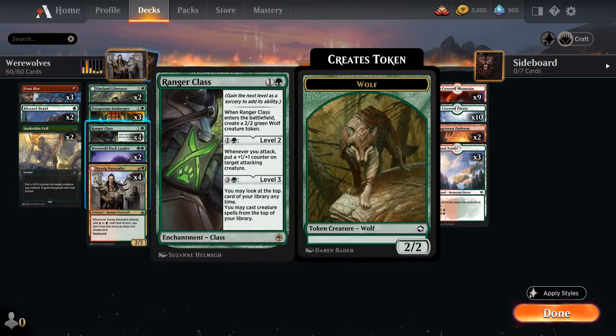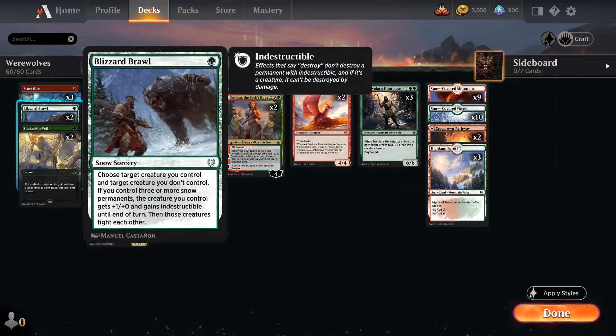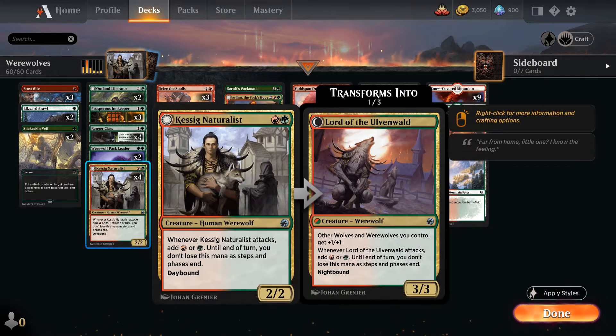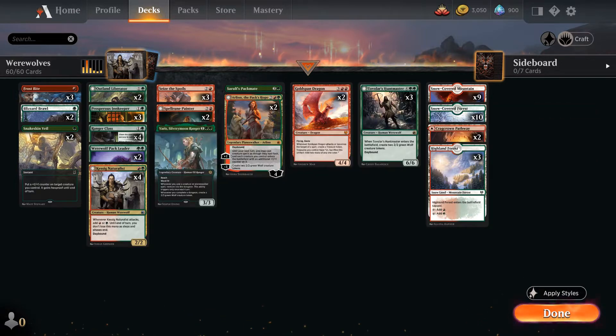The Ranger Class — you just level it up and everything gets so big and so potent that you can Blizzard Brawl anything they bring on. It's so tough. The Naturalist helps ramp stuff. And then you get werewolves, and werewolves get plus one, plus one. It's just incredible, this deck.